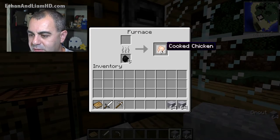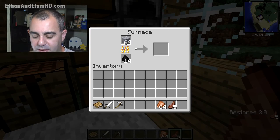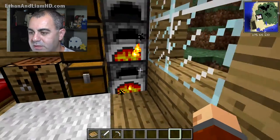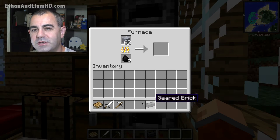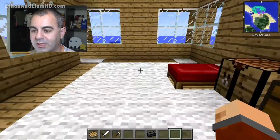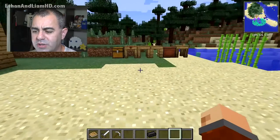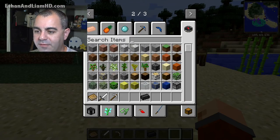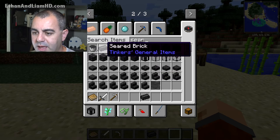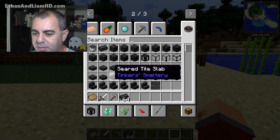Then we take all this grout and smelt it down in a furnace. That makes seared bricks, which is what we need to build the smeltery itself. Now I'm not going to sit and wait for it all to smelt — here's our seared brick. It takes four seared bricks to make one block of seared brick, so it takes quite a bit. These two stacks won't be enough, especially since I tend to build my smelteries quite large.